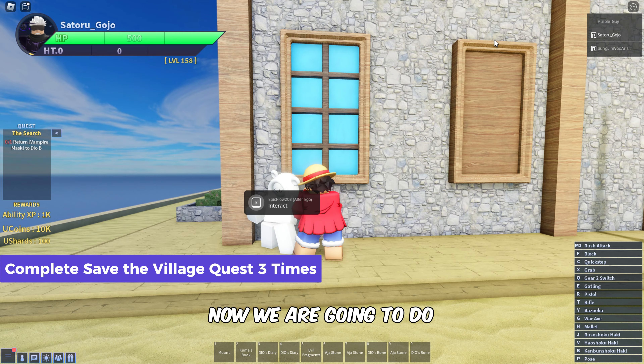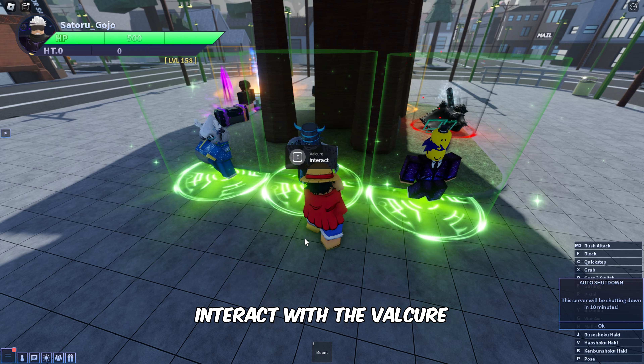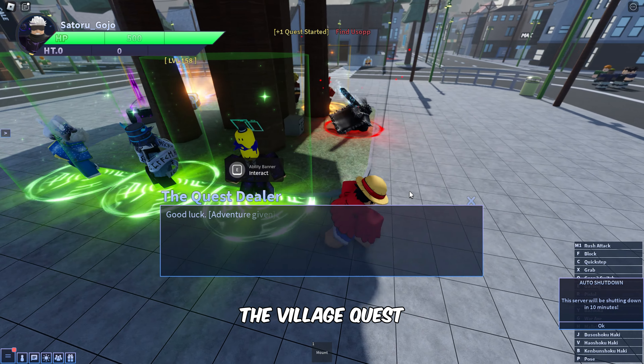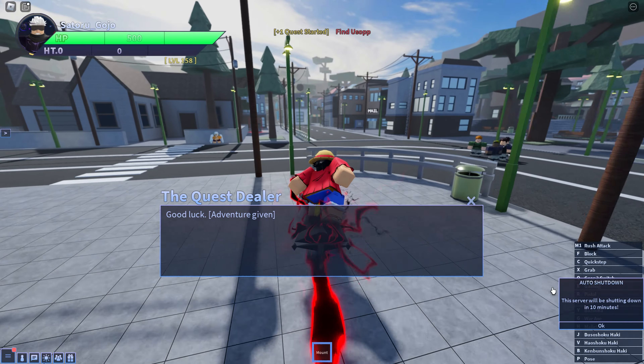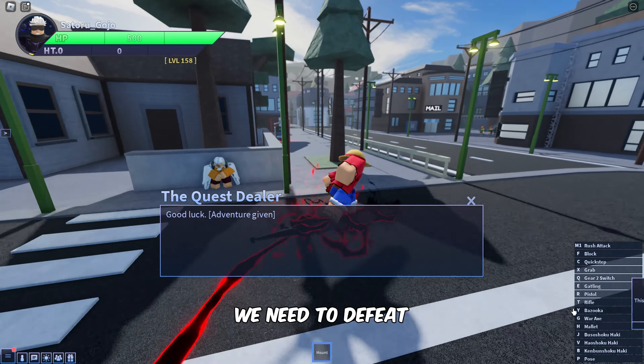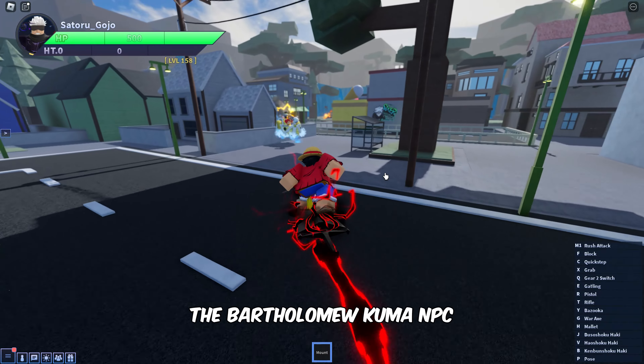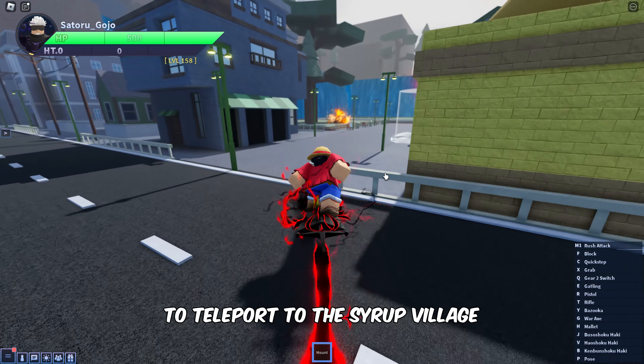Interact with this NPC to get Nitron's special adventure quests. Now we are going to do the Save the Village quest. Interact with the Valkyr NPC in the City Center and choose the Save the Village quest. We need to defeat the Kuro boss to save the Syrup Village.